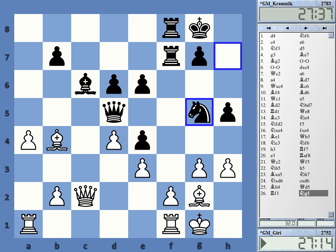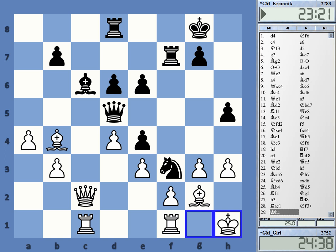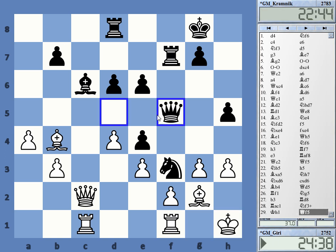It's not totally clear how to assess this. Computers like White — they simply say a pawn and they don't see how they're getting mated. But I'm not sure the computer's assessment is correct. Black's play is at least super dangerous, and it's much easier to be Black here. You know what to do: concentrate your pieces near the king. The knight is already there, and you just need the bishop to get into play.